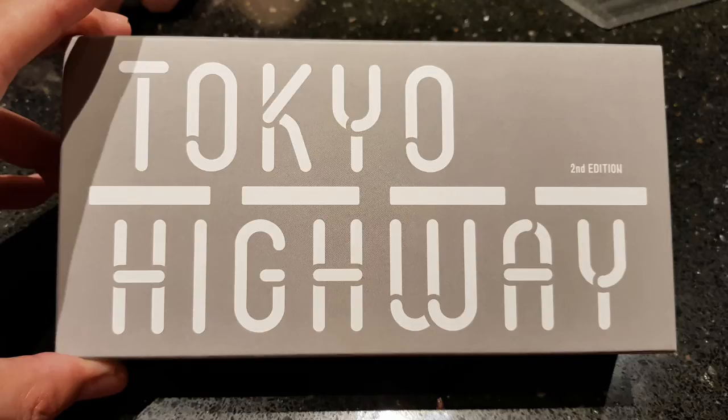This is a first impressions look at Tokyo Highway. Tokyo Highway is by designers Naotaka Shimamoto and Yoshiaki Tomioka, and published by Itten. It is a two-player game that takes about 30 to 50 minutes to play. It was released in 2016. This was quite a big hit at the convention — a lot of people were looking at it because it looks cool.